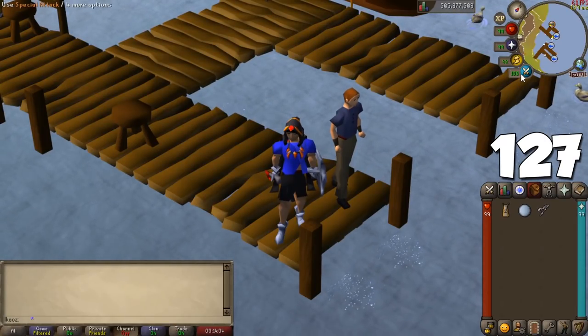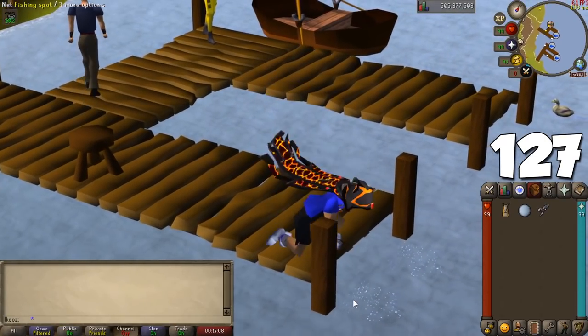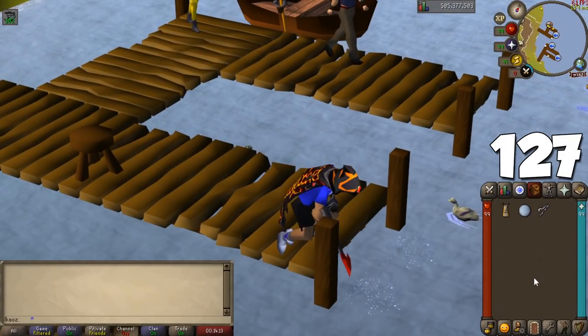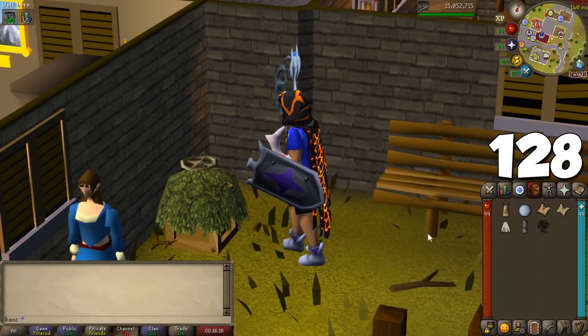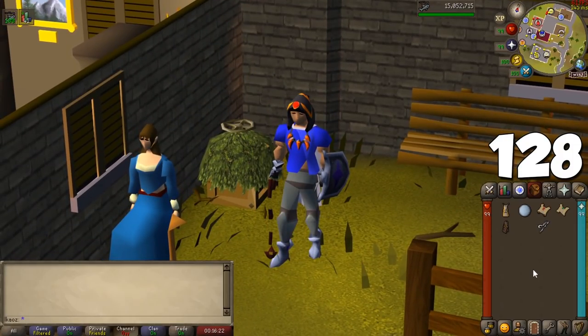Every skilling guild in the game has an invisible level boost, and it's recommended to train the skill while you're there for slightly faster resource collecting — like the mining guild, the fishing guild, and the woodcutting guild. There are things in the game called stashed units, useful for storing items needed for clue scrolls — fill all of them up to save a ton of bank space if you're ever going to get into clue hunting.